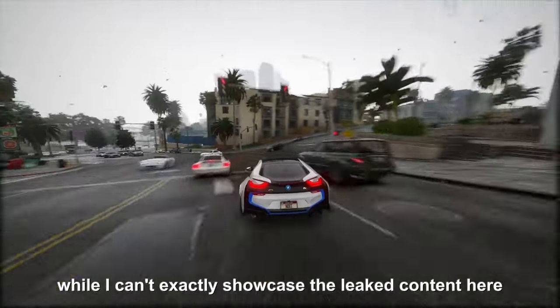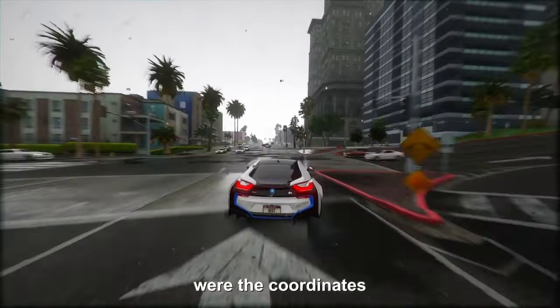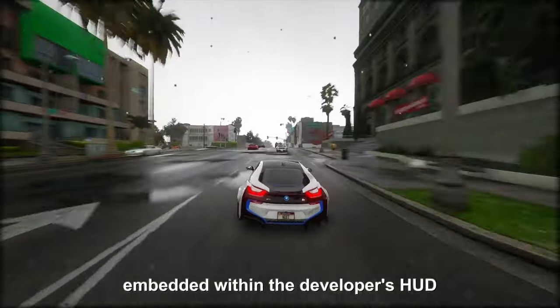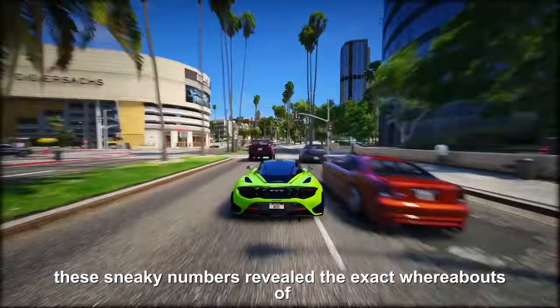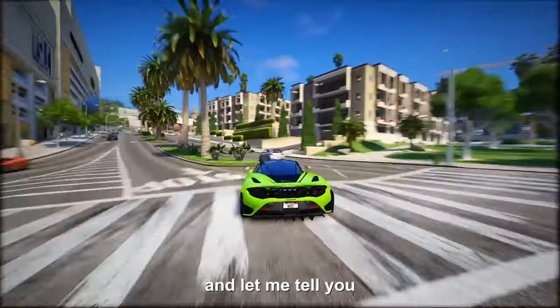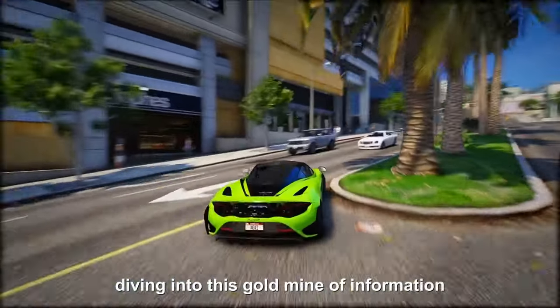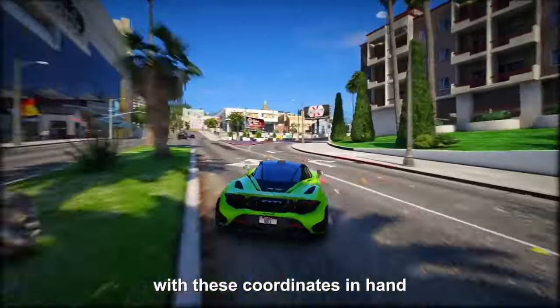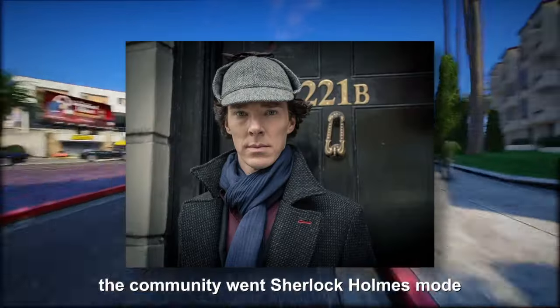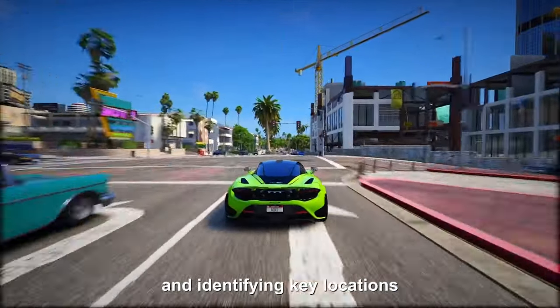While the leaked content can't be showcased here, what really sparked the interest of the community were the coordinates embedded within the developer's HUD. These sneaky numbers revealed the exact whereabouts of the player concerning the game map. GTA 6 fans wasted no time diving into this goldmine of information. With these coordinates in hand, the community went Sherlock Holmes mode, meticulously mapping out the game's terrain and identifying key locations.